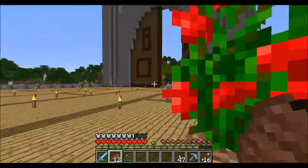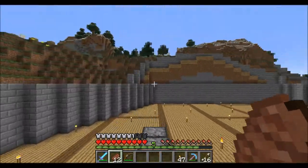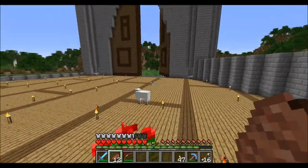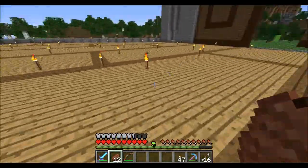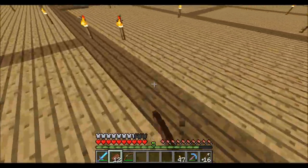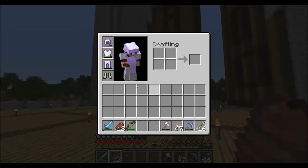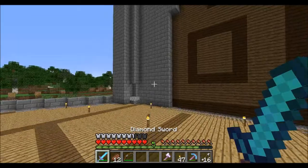I also moved the worker's hut a bit and have my little AFK spot there. So yeah, welcome back everyone. This is all half slabs as well, just to conserve resources. I did actually, as you guys have seen, get an enchantment table. I didn't enchant my boots yet, so let's go do that.